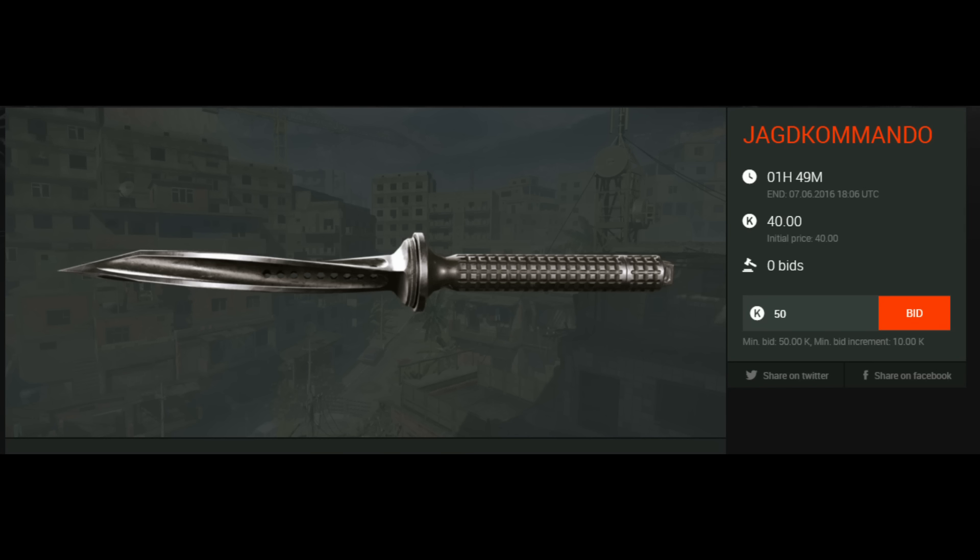Now we have the Jagdkommando knife. 1 hour and 39 minutes are left and it's only 40 credits at the moment, which is really cheap for a knife. If you spent that on boxes you'd probably need many more Warface dollars than it's worth. With 40 credits you don't pay much, so if you're interested and don't have it, maybe take the chance.